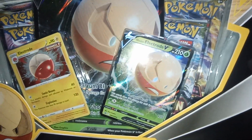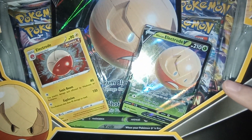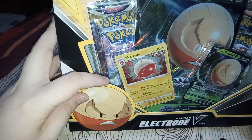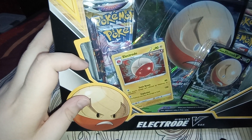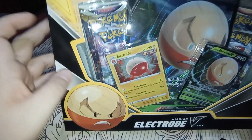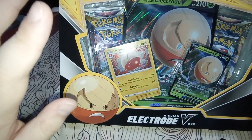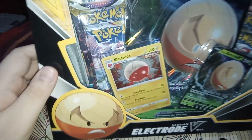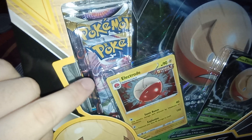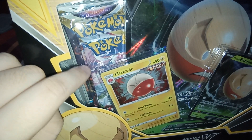Let me show you. So this is a Lost Origin booster pack, Astral Radiance, another Lost Origin, and one Brilliant Stars with this Charizard artwork. That's supposed to be it. But instead we have this one extra Lost Origin booster pack with the Hisuian Zorua artwork.